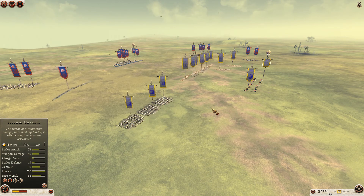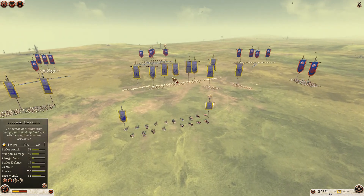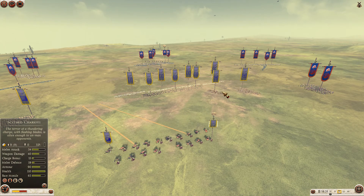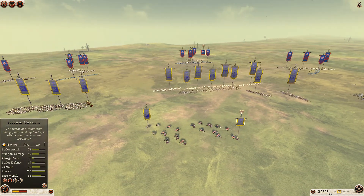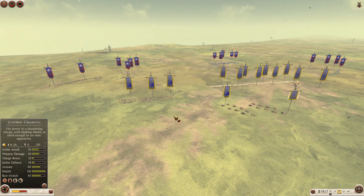Seleucid has three Peltas. Then in front of those he has four Royal Peltas, two Shield Bearers behind those, two Chariots including his General, and three Hellenic Cataphracts.